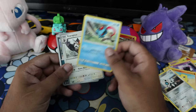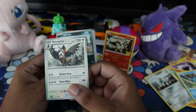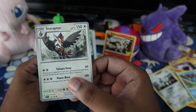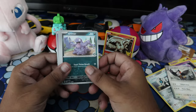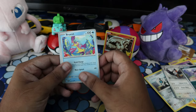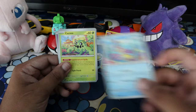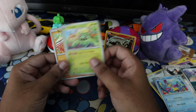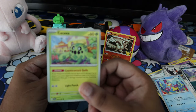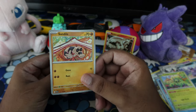We have Tentacool — if anybody wants this one, let me know. Staraptor! We're getting good pulls — this is a way better pack. Staraptor is clutch, he was on one of my first teams when I started playing Pokemon. Grimer — nothing crazy. Oh, Cacnea! I haven't seen this guy in so long and I have his evolution, so this is great — I actually needed this.